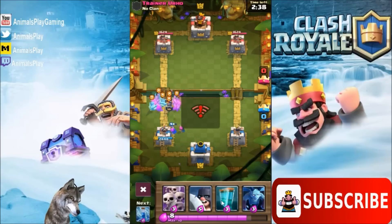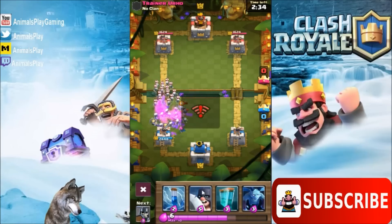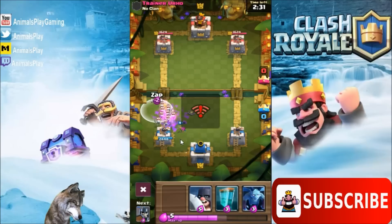Let's go ahead... He's dropping some archers and he's dropping the guards. Now I've built a deck around... Holy cow, clone spell. Let's go ahead and drop the skeleton army here. Here comes his skeleton army. That'd be a good match. Zap though — let's zap you back.